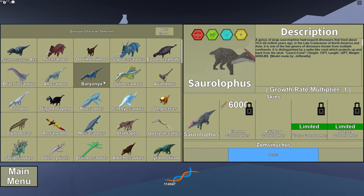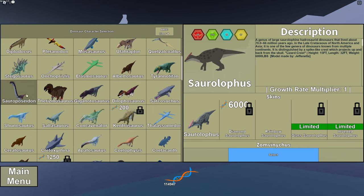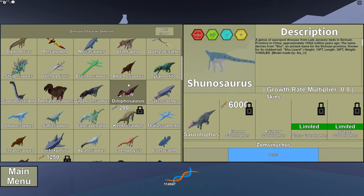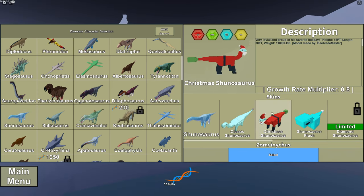But now, like, half the time... I was just trying to play something the other day. You go to select Shunna, and I want to play Christmas Shunna. I had to click on it a million times, and then click select a million times, because it's not guaranteed to select.